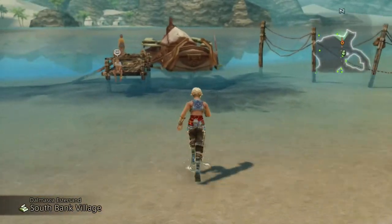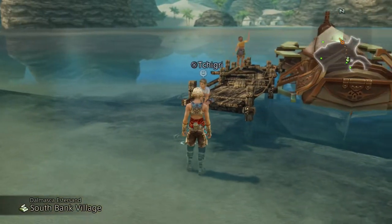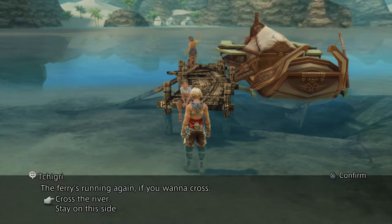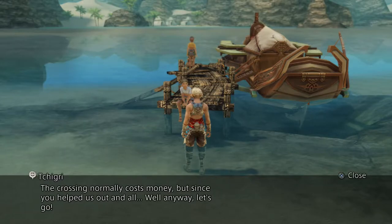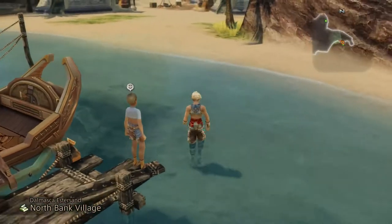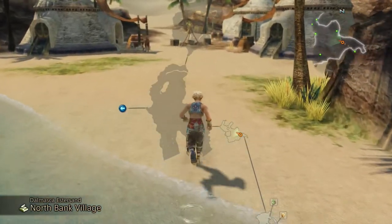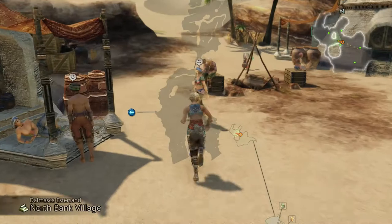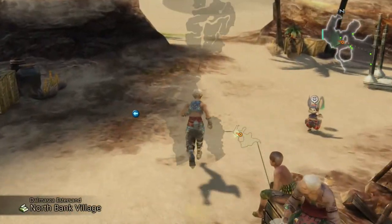You will need access to the Broken Sands area of the Esther Sands, which means being able to use the ferry. If you can't, check out the episode I did on my normal walkthrough showing you how to get the Barheim Passage Key — doing that eventually unlocks this particular ferry. You don't actually have to complete that quest, you just need to get to the point where you can reach the other side, which doesn't take that long. Once you do, make your way through to the Broken Sands area, which is just past the next big area.